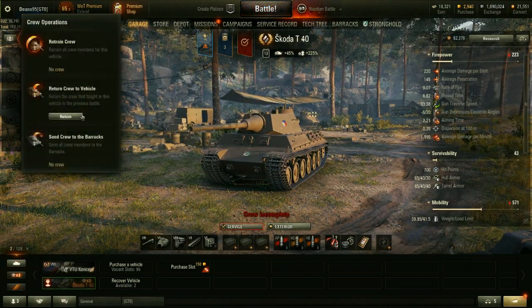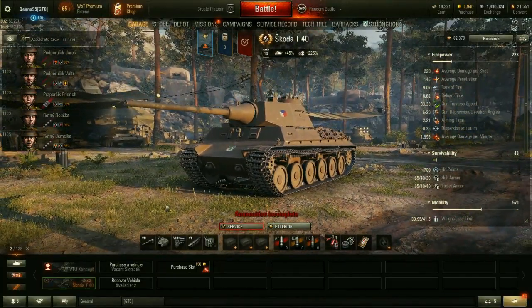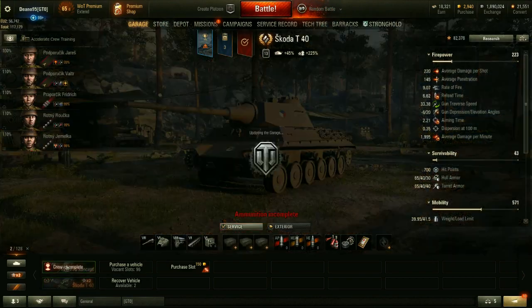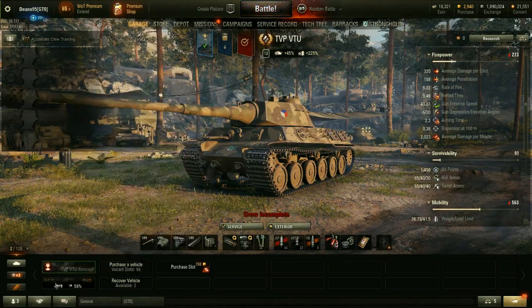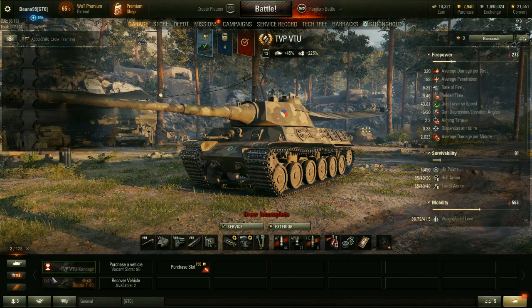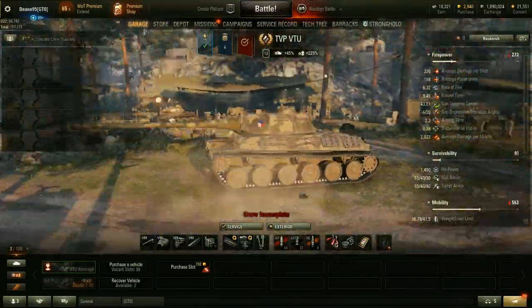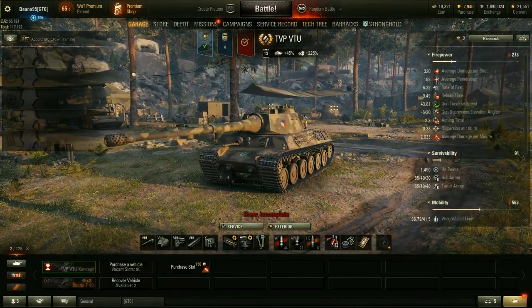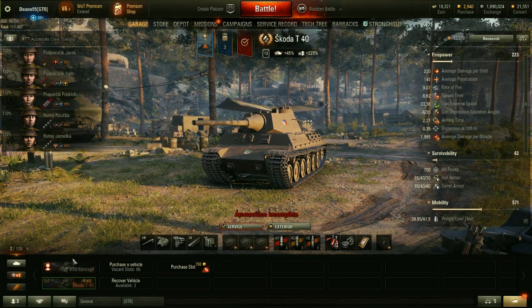The Skoda T40 is effectively the same tank, two tiers lower — and that's not an exaggeration. It is the same tank. The tracks are a little bit higher on the tier 8, and the armor stats are all exactly the same except the health. I don't know why they made this thing a tier 8. I feel like it would have made a lot more sense as a tier 6, but for some reason they decided it should be a tier 8 — it's a bizarre situation honestly.